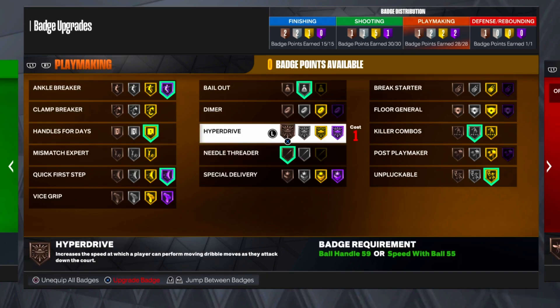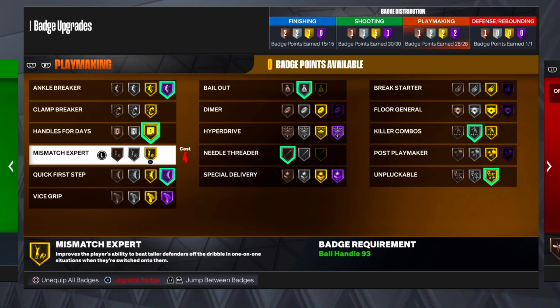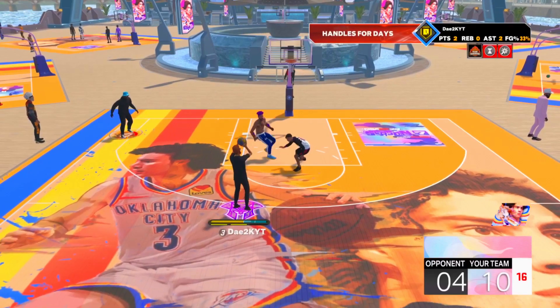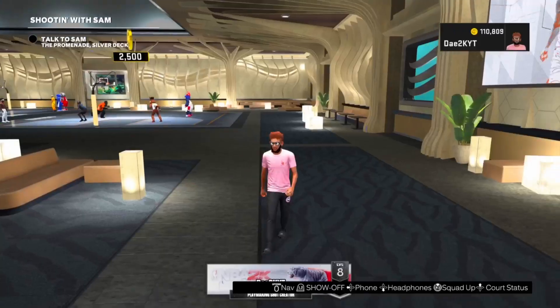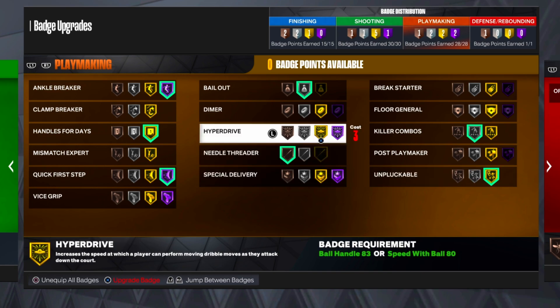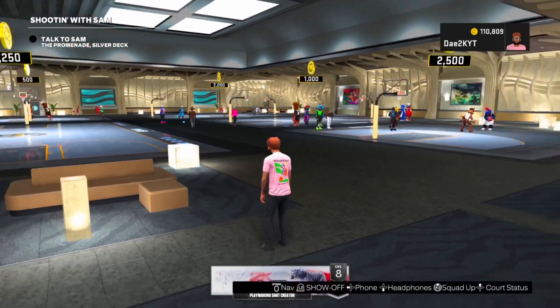As for the rest of the badges, I got Bailout, Needle Threader, and Killer Combos. These I call not necessary, but they are kind of useful. Bailout alone — you get into a sticky situation, you pass it to your guy in the corner, he hits the shot, and the fun continues. Killer Combos I have on Silver, Needle Threader on Bronze. They really don't do too much, so I don't care about those badges.